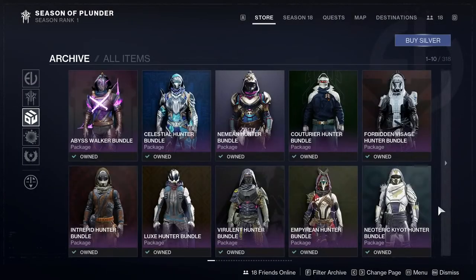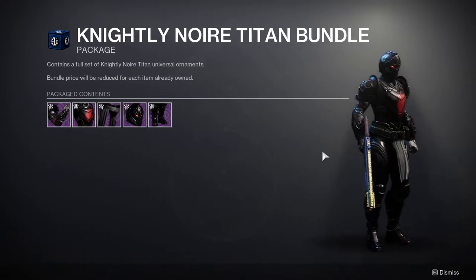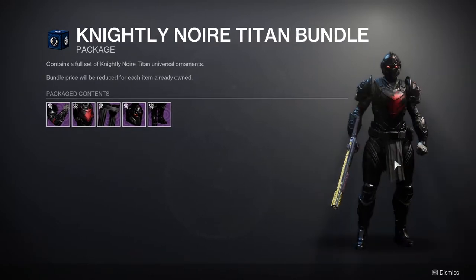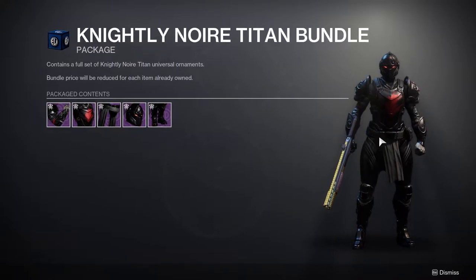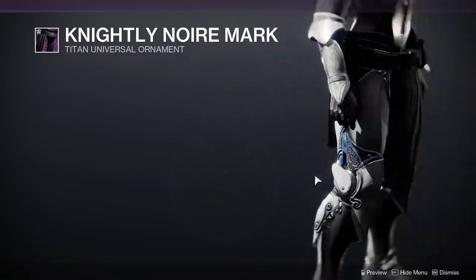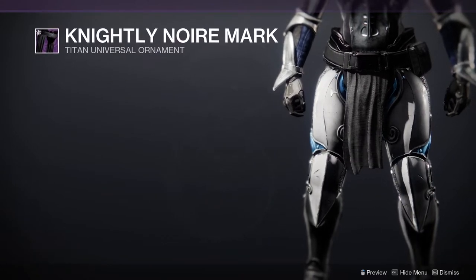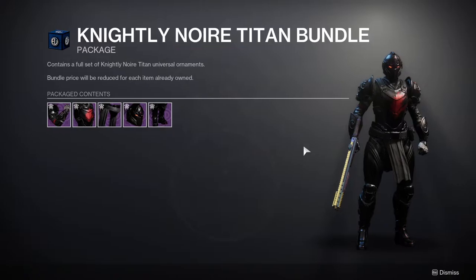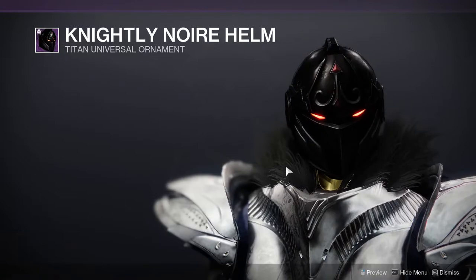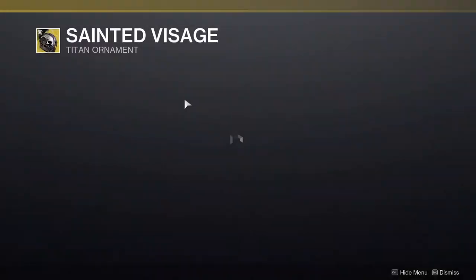For Titans, the Knightly Noir armor set looks pretty cool — I'm definitely excited for the helmet and chest piece, and the arms look really good too. The whole set is usable. The only thing that looks a bit basic is the mark, but with a good color change it should work well. Titan players have a really strong set this season, especially that helmet.